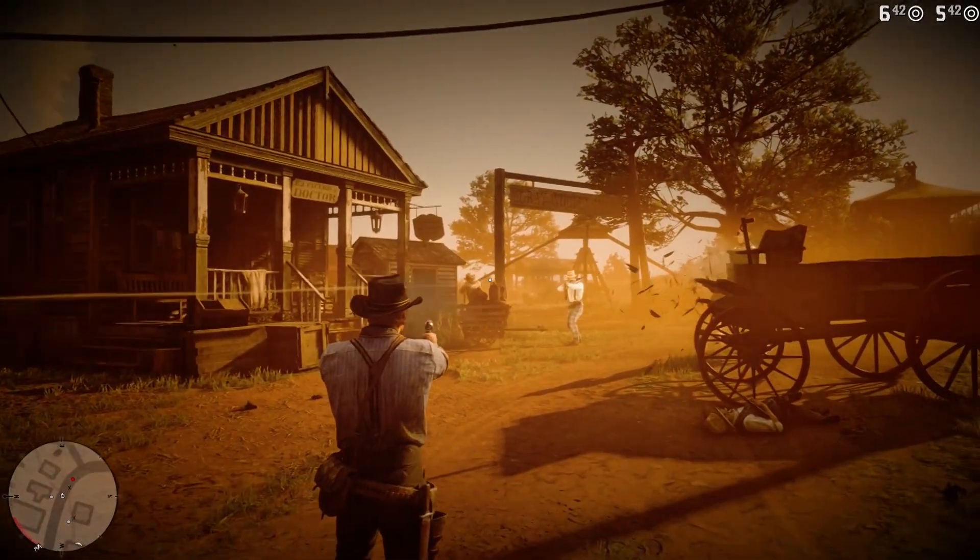Moving on, this is actually one of the new locations in the trailer - we haven't seen this before. I think it says on the sign: Grey Dooley Mill. We haven't seen it before, not quite sure where it is. It's got a doctor in that little hut on the left, a doctor in residence. It looks like a reasonably big town from the minimap - there are quite a few buildings there, but definitely something to keep an eye on.